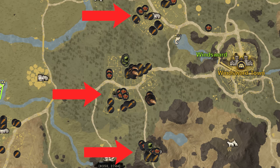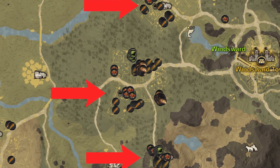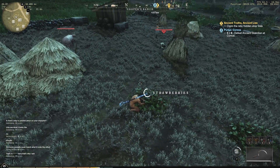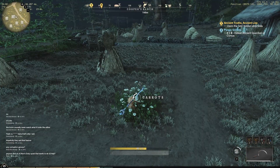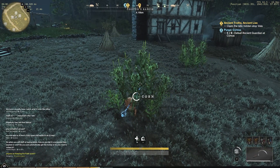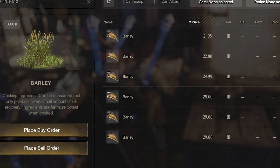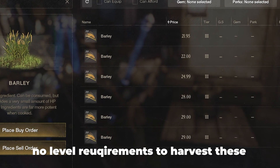There are actually three places really close to each other: Cooper's Ranch, Merrill's Place, and Moe's Farm. This area is great because each one of those spots is full of different vegetables and things you can harvest that sell for a good amount of money on the trading market — especially barley. You can get carrots, corn, cabbage, potatoes, barley, and strawberries — a whole lot of different things that are super useful for cooking.